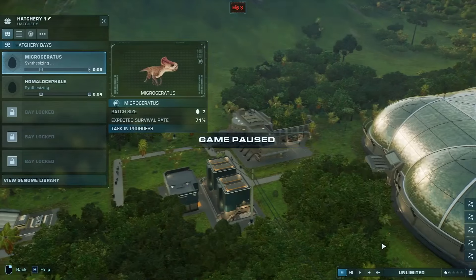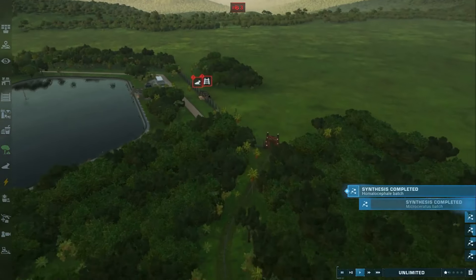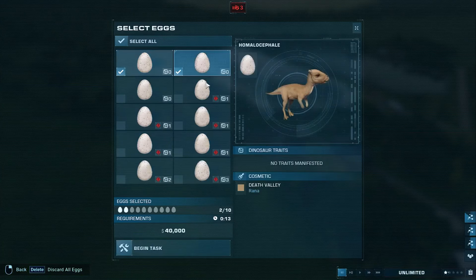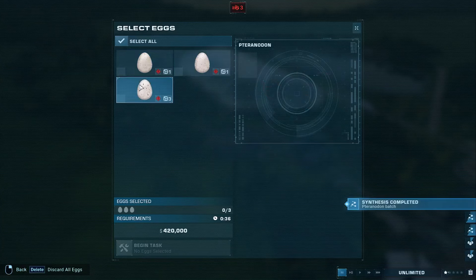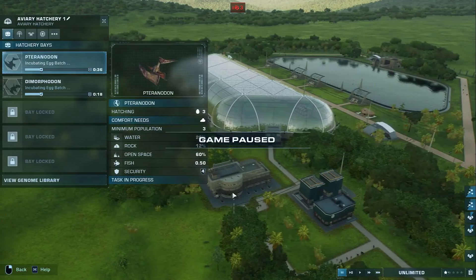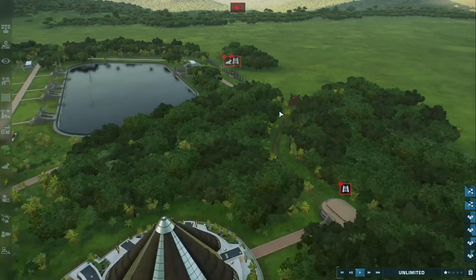So we have lots of dinosaurs being hatched. Our synthesis is complete on a lot of things. I only want to put four dinos in that enclosure because it's a little small. And then with the aviary — still got one. So Pteranodon — we'll take all three of those. Let's take three of those. It looks like we have three good eggs, and we are almost done synthesizing a Megalodon.